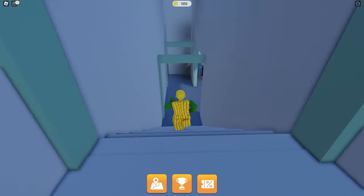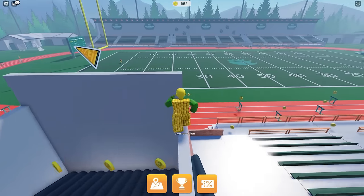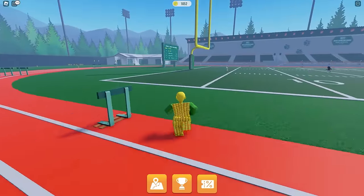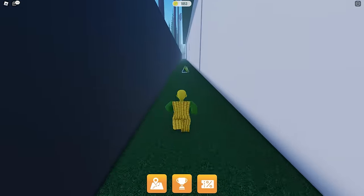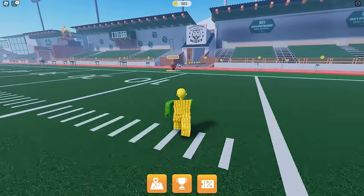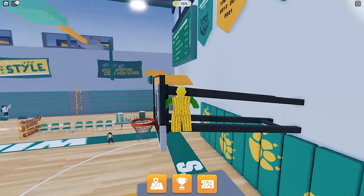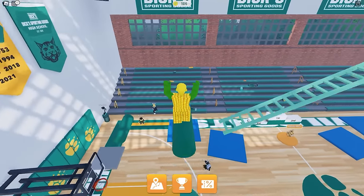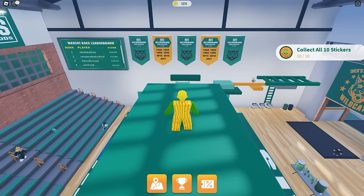Going for the eighth sticker. You need to climb up here. Found it. And another one. Now let's run again on the other side of the field. It's hidden here. And another one. One more sticker and we're done. Now let's go back where we spawned. The last sticker is found at the court. You need to climb up on this obby to reach our last sticker. At last we got them all.